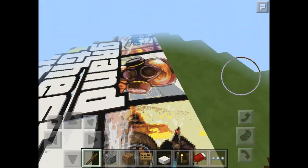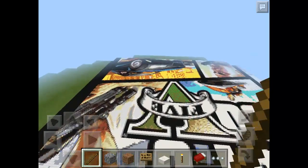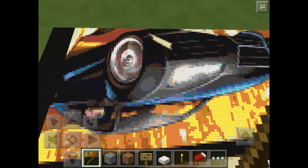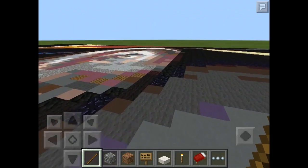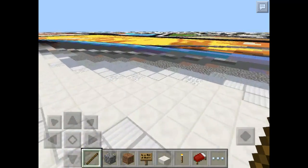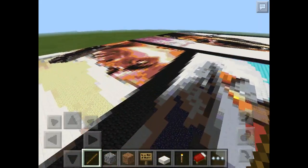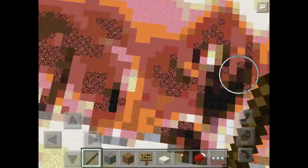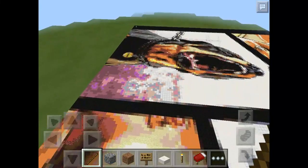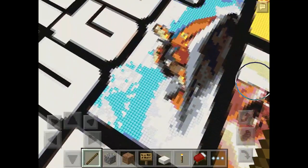I think the hardest part was maybe doing the car or Trevor — I think they were both pretty hard. Maybe the car was the hardest. This took me like three and a half months to build, but I was consistently looking at the GTA case and just trying to get all the blocks right. You have no idea how hard that was. You've got Chop here, and I think that's Michael on the jet ski.